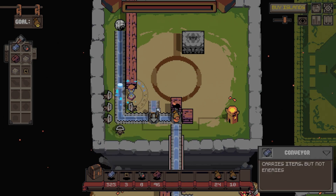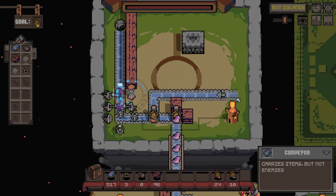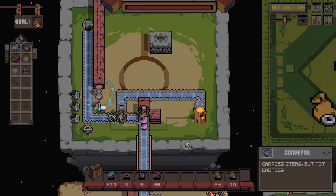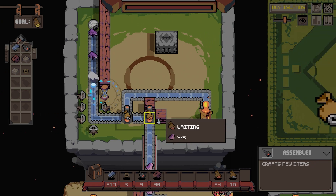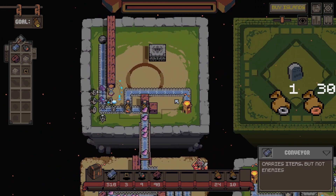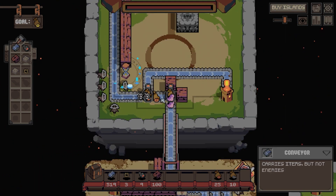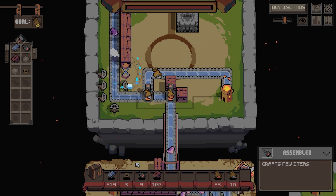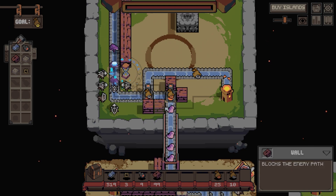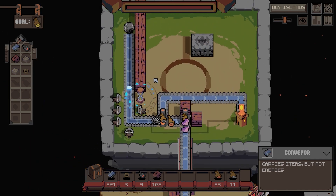So then that feeds out this way like this. Should be okay with that. So that's one bronze going in. I don't want it to come down - yeah, it goes up, goes to the... yeah okay, that's perfect, that goes to the right place.